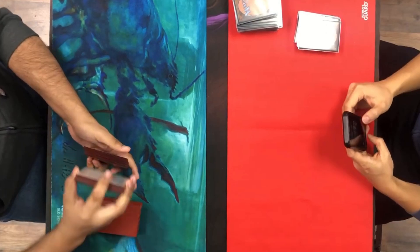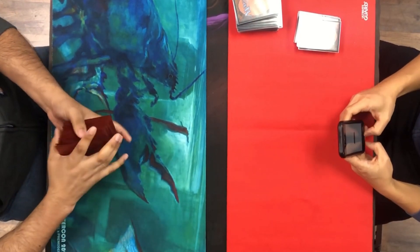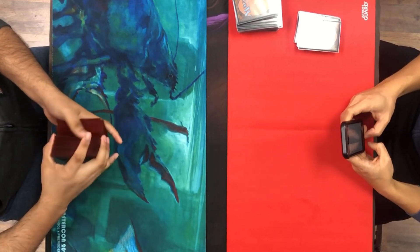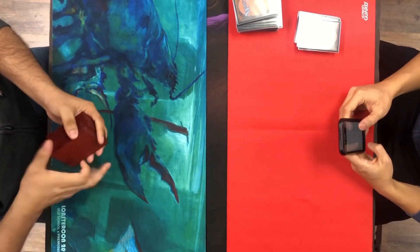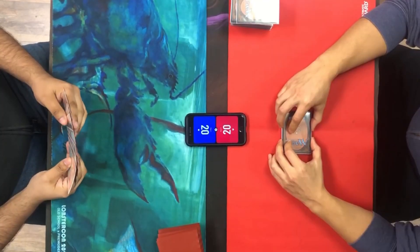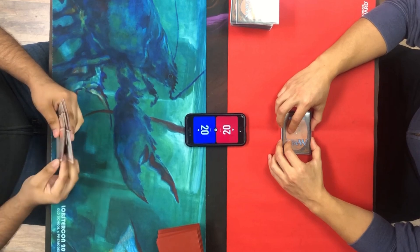He didn't draw anything that was going to stop my attack the following turn, so I get the first game. Going into game two, I take a mulligan but then we start.